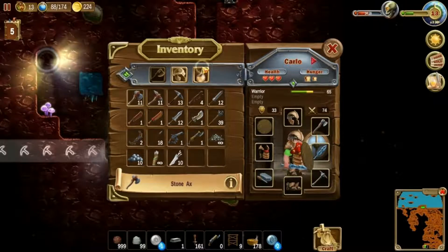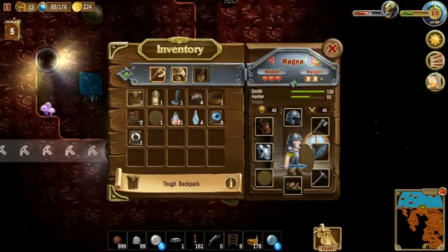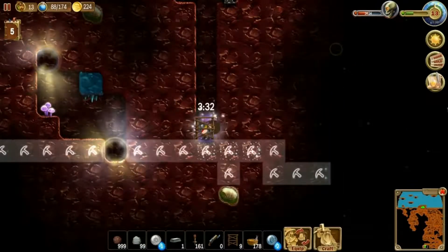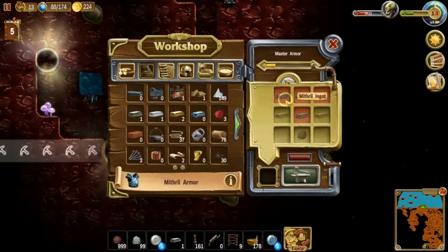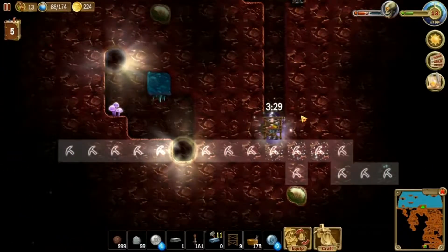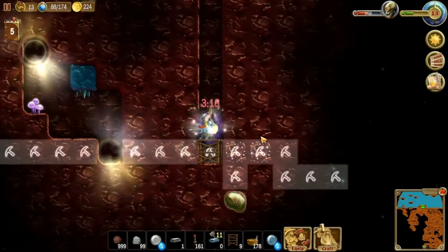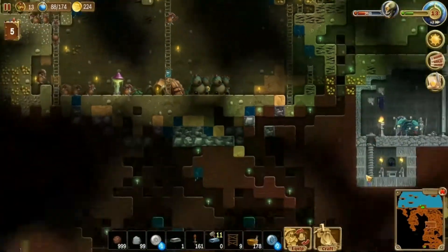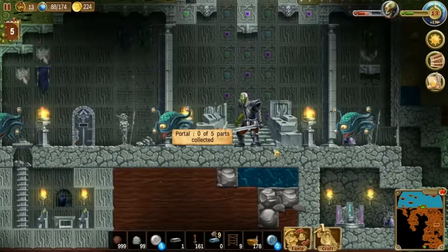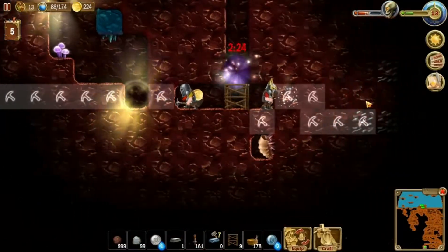Alright, so... should I cop out for Mithril Armor? Wouldn't be the worst thing in the world. Start working on Mithril Armor as I look for the Guardians. It's probably going to be the last one I raid into. The Beholders aren't that tough, especially when I have Mithril weapons and 13 Dwarves armed with Mithril weapons.